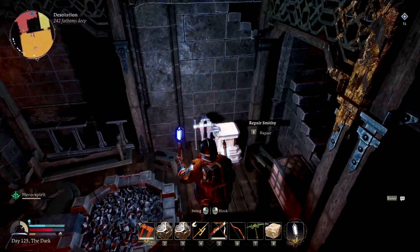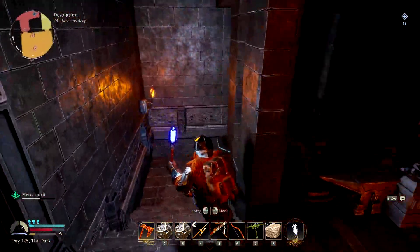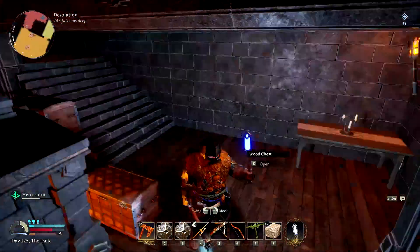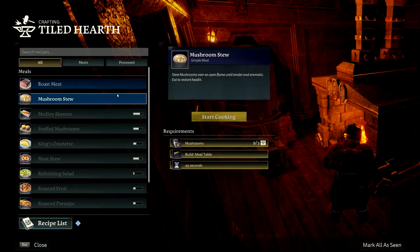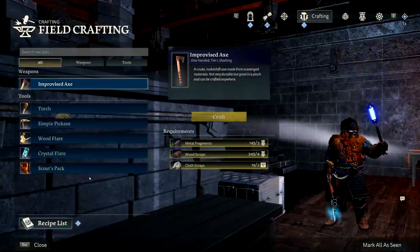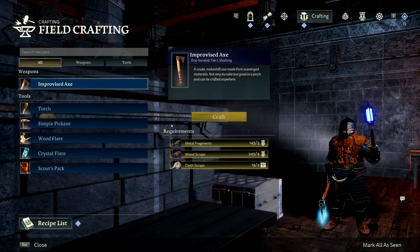It is actually getting dark out, so let's get something to eat quick and then we'll travel, get some salt, try to make this Salt Bath that we need. And that's how we make our Durin's Iron. Now we can come back here and build the Salt Bath here if we want, or in our main base — which I might do. I don't know if it'll work with a regular forge or if we need to actually have it with something better.